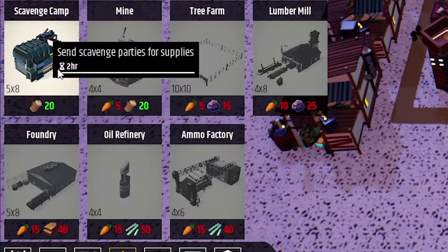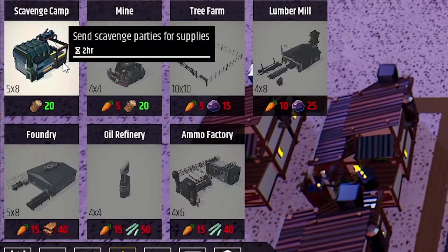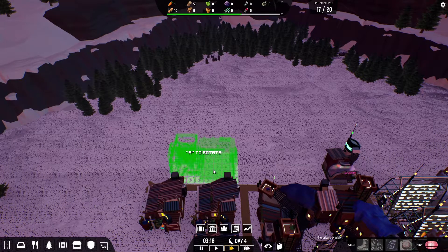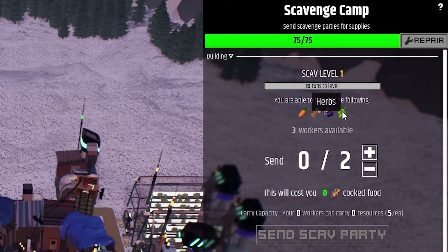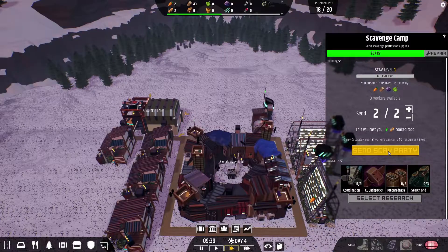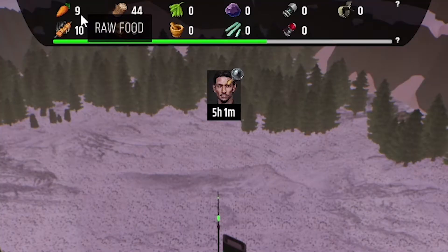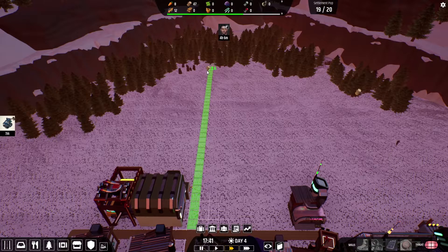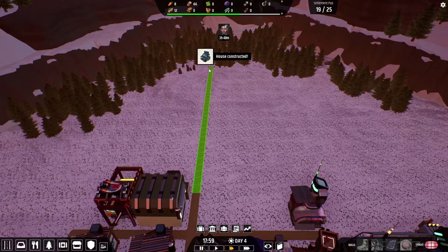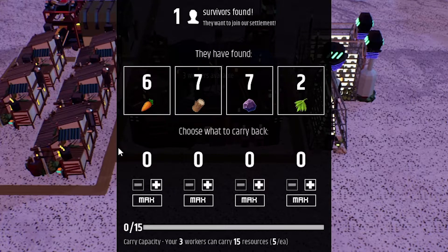What can we build out of wood? Scavenge camps — send scavenger parties for supplies. This looks like an interesting building, going to place it over here. We can send a scavenger party to get raw food, wood, ore, and herbs. Why don't we dispatch our first scavenger party? There they go in the truck. We're starting to have some raw food surplus. We're going to connect the roads and build a mine over here. Scavenger party radios in — one survivor found, and it's a decent amount of resources.